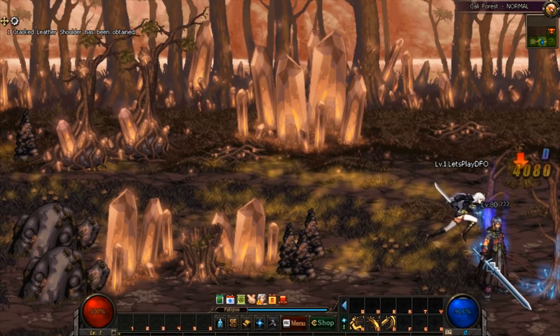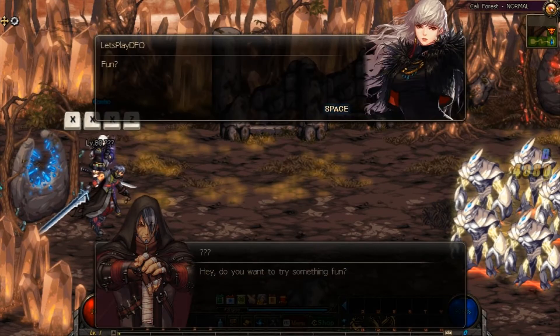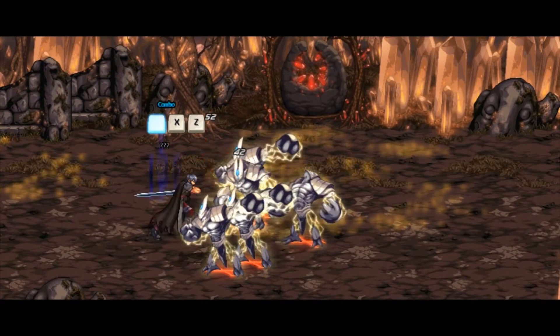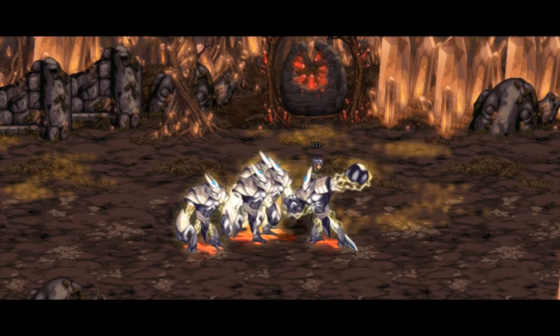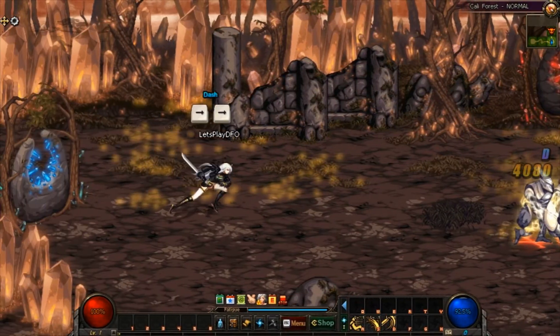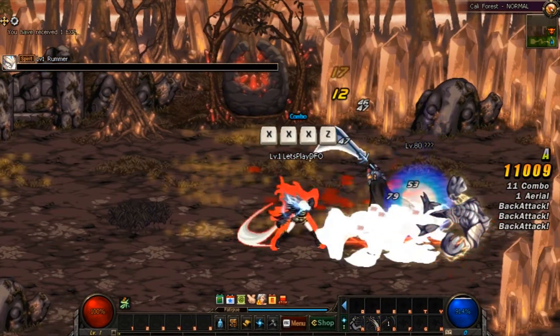Press ESC and go into the next dungeon. Now we have some combo skills. XXXZ is your most basic combo skill. Later on when you learn more skills you'll find that all of the skills have different combo combinations. For the skills that you deem more important you might want to learn those keys just for better gameplay.